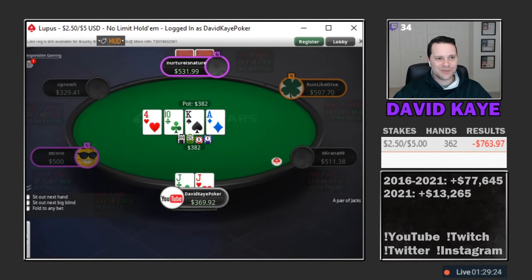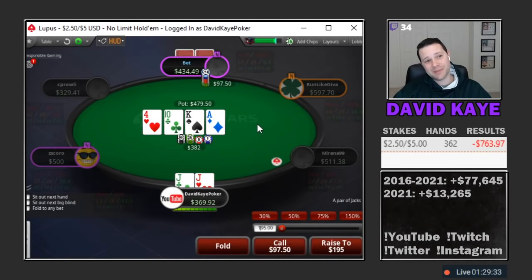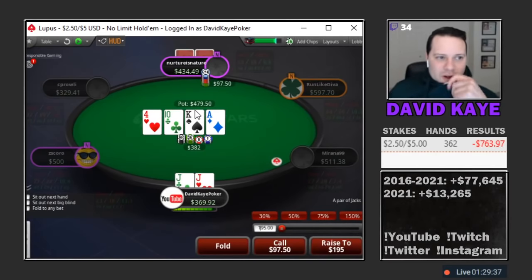Go small — pretty expected here given the stack-to-pot ratio. We'll be calling. Ace of diamonds on the turn gets worse. I pick up the gut shot but it's gonna be a tough card for us to continue on — just under pot, so whether he has it or not this is gonna be one he can bet quite a bit. The question is can we call? I don't think so, I think we just have to fold at this point.